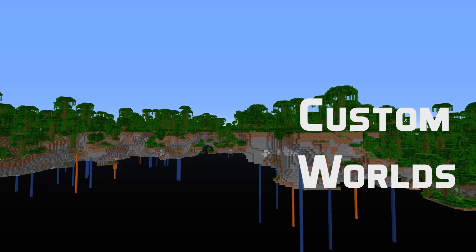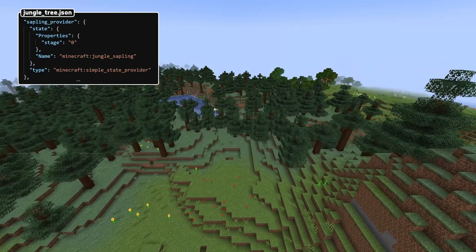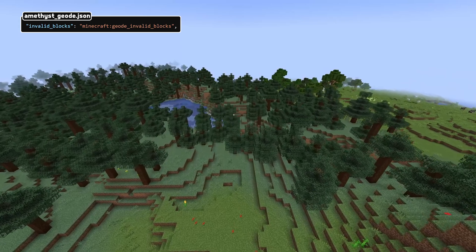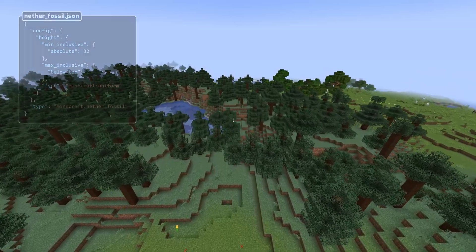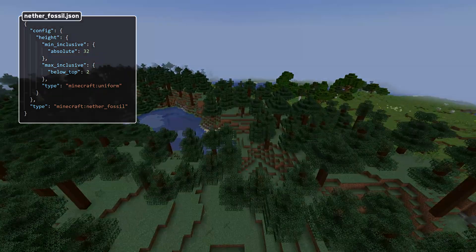Let's end with some custom world changes. Tree configurations have a new field: sapling provider, which is a block state provider. Geode features now have a new field called invalid blocks that references a block tag. And nether fossils now have a configuration with a height field, which is a height provider.